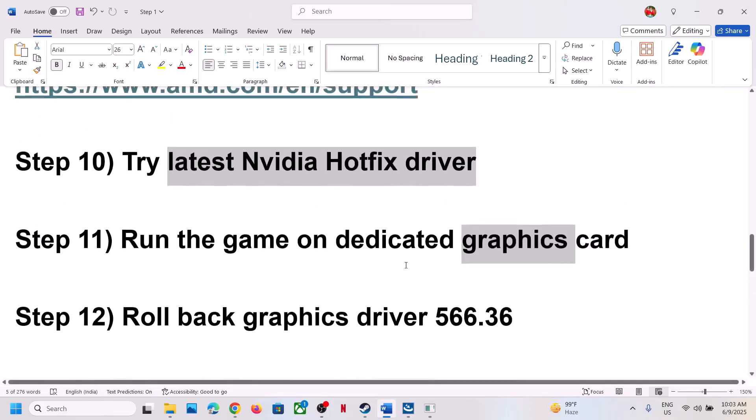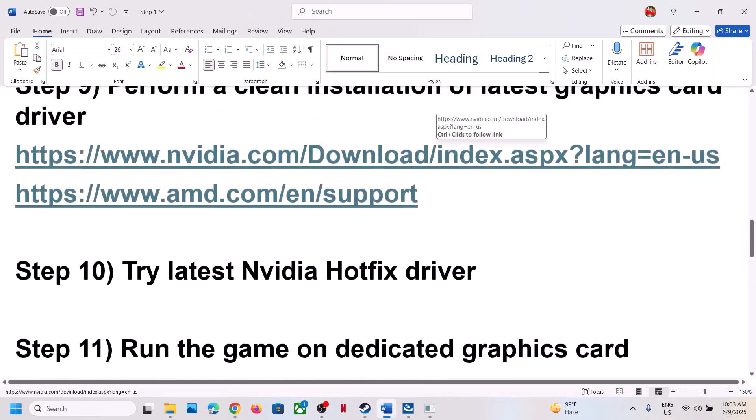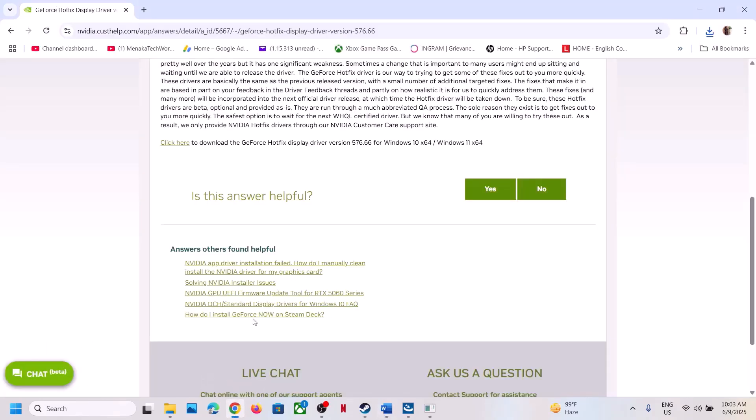Once the game is added, click on it, select High Performance — you will see your dedicated graphics card listed there — and then launch the game.